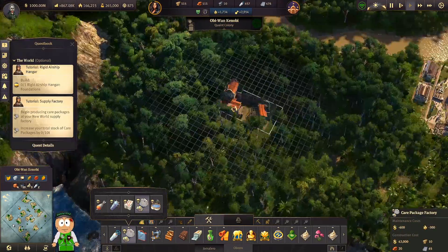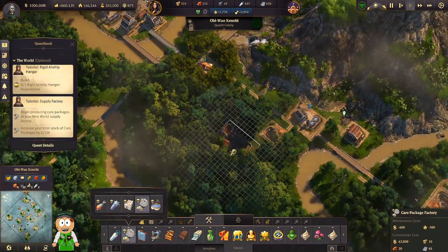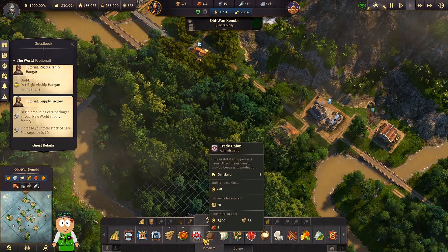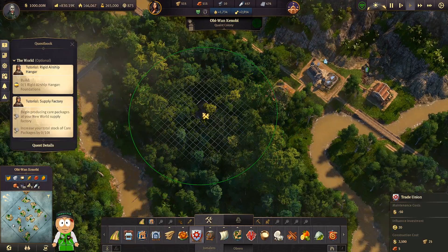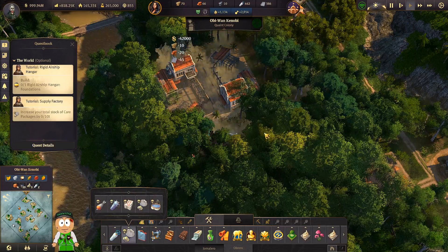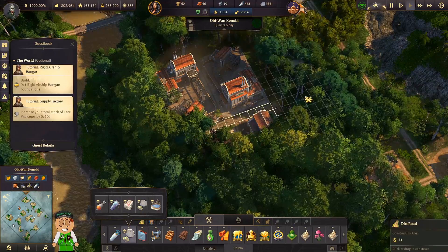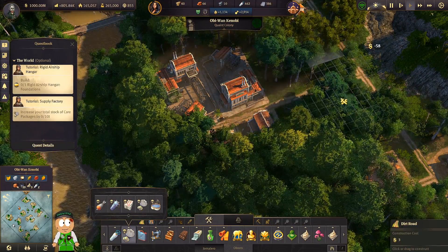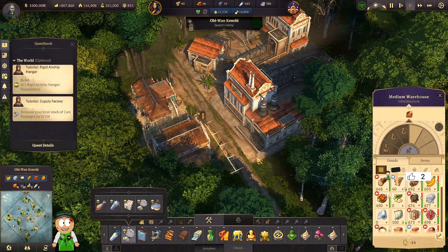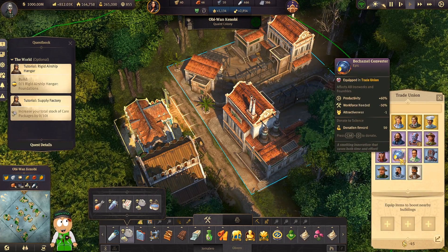I picked the wrong item, so we're going to make those care packages. The factory is kind of big, but I think it's going to be a good placement — maybe in here. I'm not using this space anyway. Let me double-check — there's no trade union building nearby, so I can place it here: one and two. Then we're going to make just one warehouse right here. This should be okay — connect everything to the system with the road.